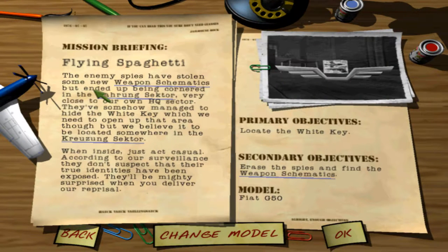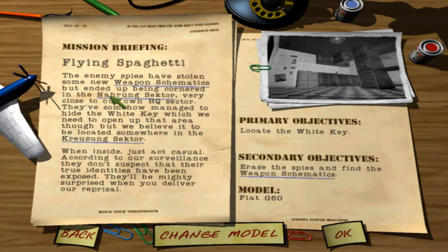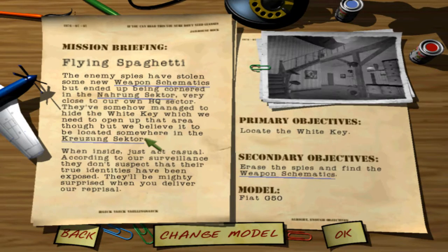So Flying Spaghetti — the enemy spies have stolen some new weapon schematics, but ended up being cornered in the Naurang sector, very close to our own HQ sector. Somehow they've managed to hide the white key, which gives us access to the kitchen area. And then we should look in the Khazdang sector, in the hollow area kind of thing.